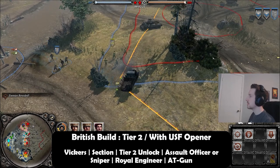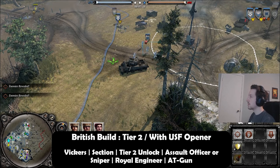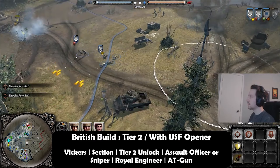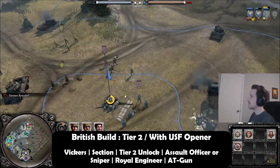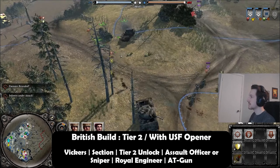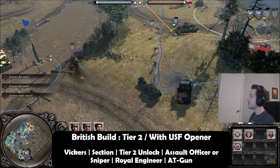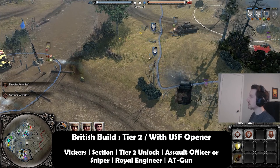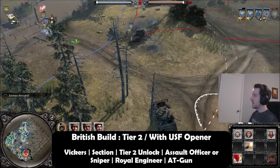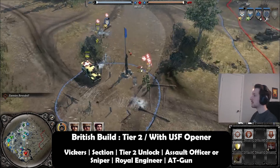After teching you can grab whatever you want — flares, medic kits. The reason you want to go this build against Wehrmacht is that the US mortar is dirt cheap and really good. I don't see it used enough, which is a crime. People get overshadowed by the fact that the howitzer is so amazing that they forget the mortar is still great in its own regard. And unlike the howitzer, you get smoke — really fast pull-down smoke. Smoke is one of the most undervalued things in this game.